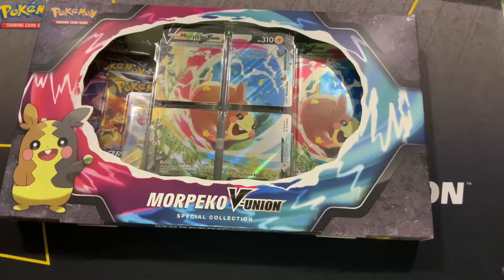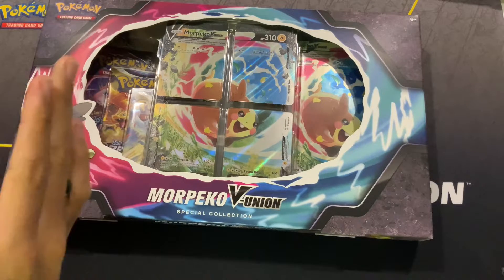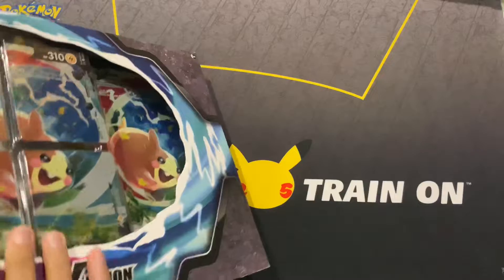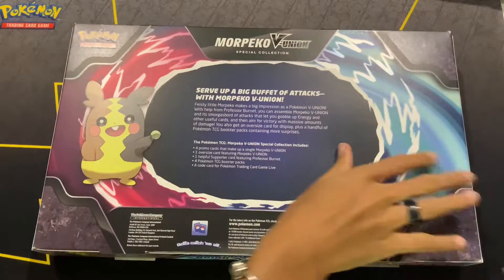What's up everyone! Welcome back to another time to open. My name is C's Vu and today we're going to be opening up the Morpeko V Union Special Collection Box. This is very similar to Lucario's except Morpeko has been cut into fours, and we're just gonna have another four-card thing going on like we did with the other V Star things.